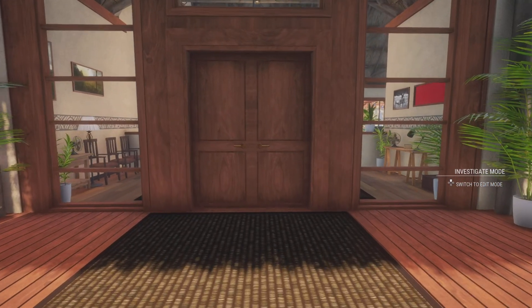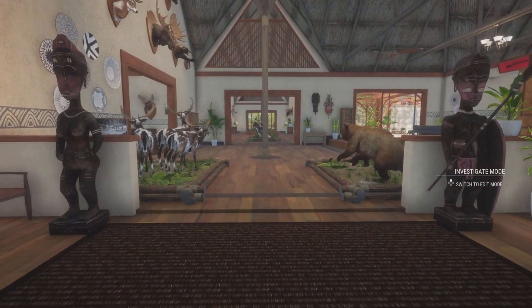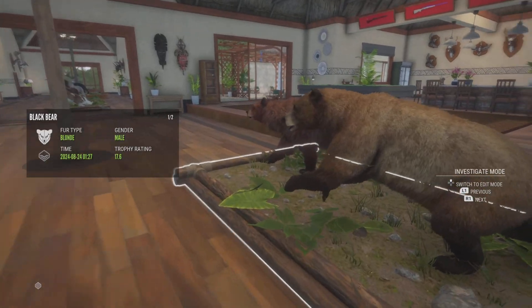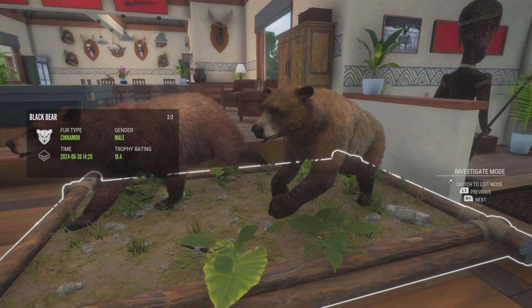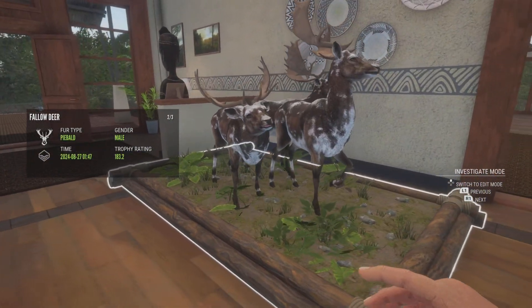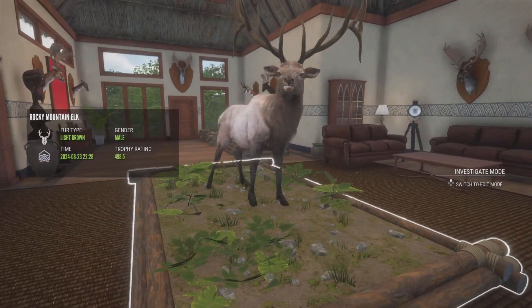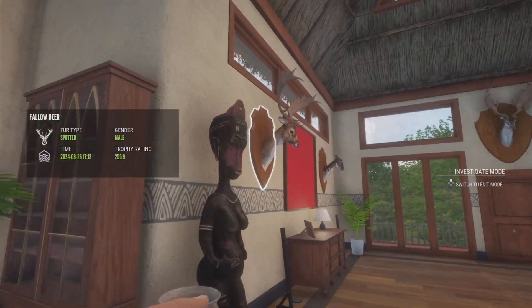What's up guys, we're on theHunter: Call of the Wild and today we're doing another large lodge tour since the last one got audio issues because of copyright reasons. Right here we have a blonde black bear with a cinnamon black bear, we have three piebald fallow deer, and here we have a diamond Rocky Mountain elk almost 500 scoring.